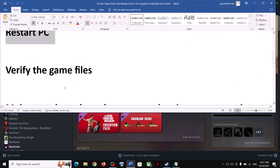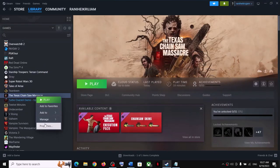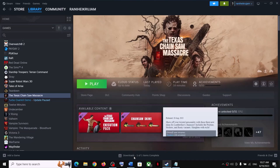If you are still receiving the error message, verify the game files — this has worked for many players so it might work for you. Right-click on the game, select Properties, go to Local Files, and click on Verify Integrity of Game Files. After the verification, launch the game.